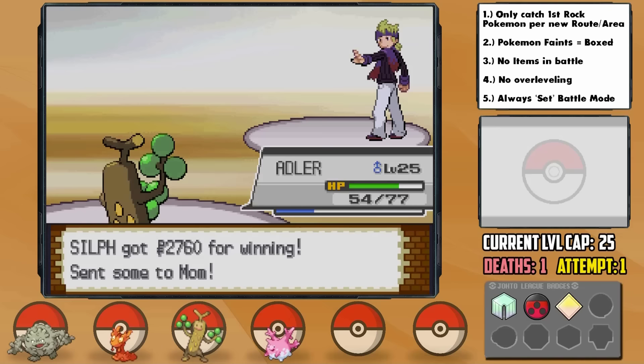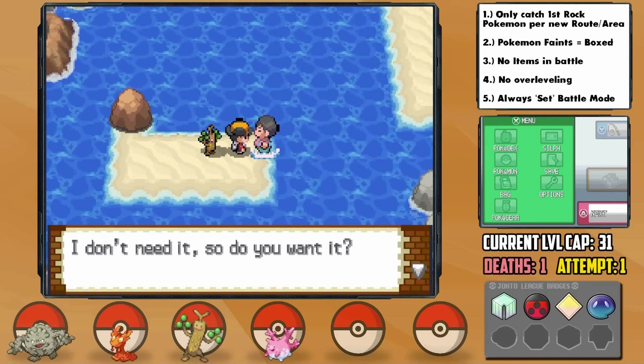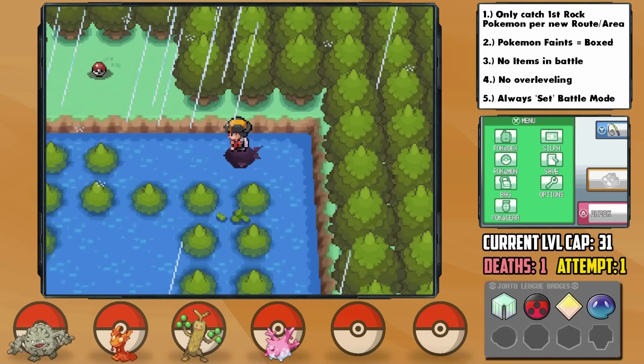Now that we can use Surf, I head back to Cherry Grove to get the Mystic Water item to boost Hammet's water moves. Oddly enough, we can actually make it all the way to the Lake of Rage to pick up the amazing Choice Specs item just after the fourth badge. Pretty cool.